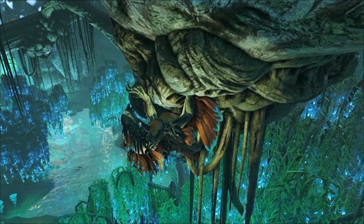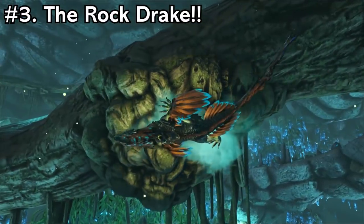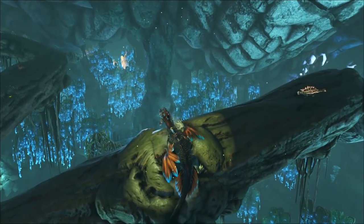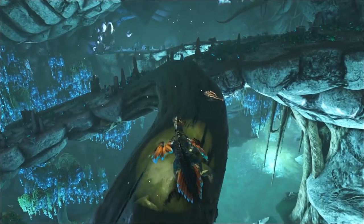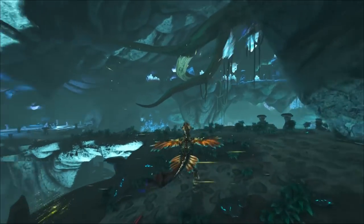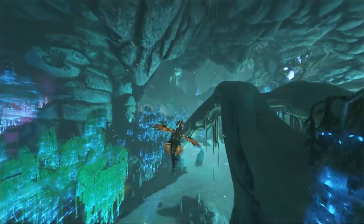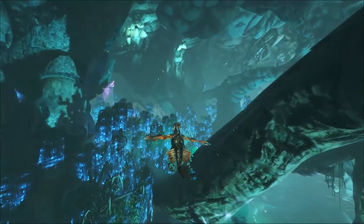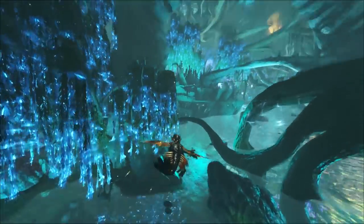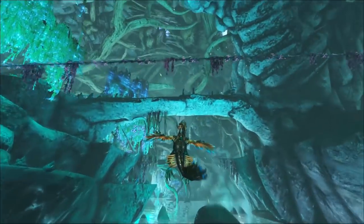Coming in at number 3, we have the Rock Drake. The Rock Drake is pretty much one of the top-tier dinos you can get on Aberration — absolutely amazing for traversing the entire map because of his sticky ability and his ability to glide. He's the only flyer you can get on Aberration. You can bring Managarmrs over from Extinction, but if transfers aren't allowed, Rock Drakes are your next best friend. Get down to the Rock Drake Trench to gather more eggs? Check.